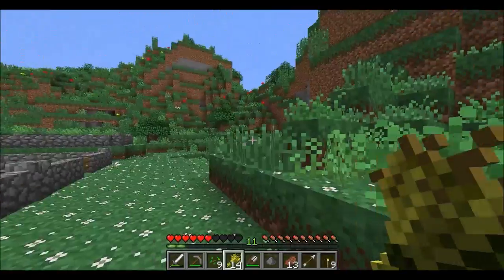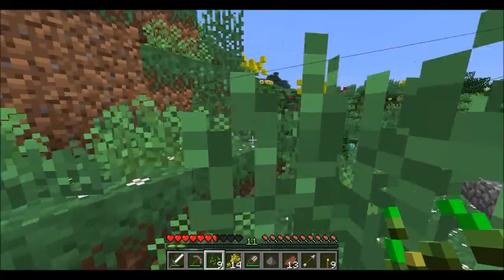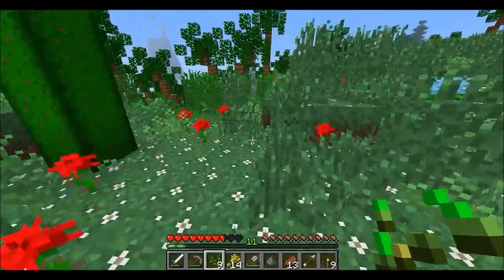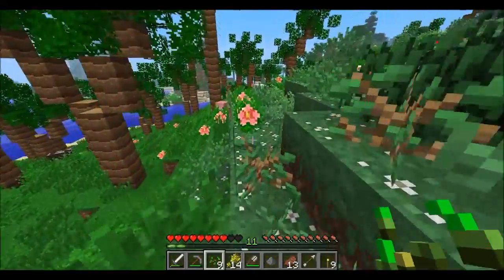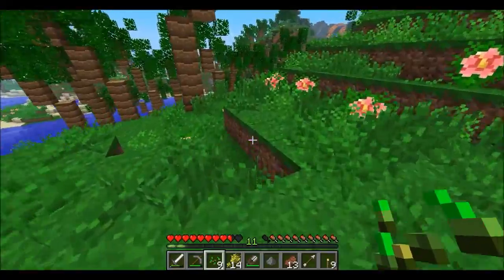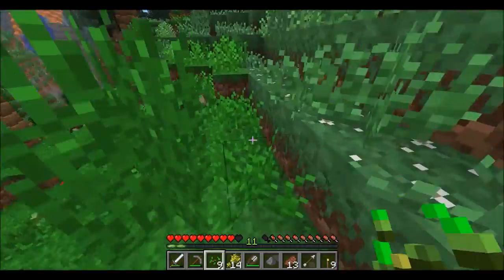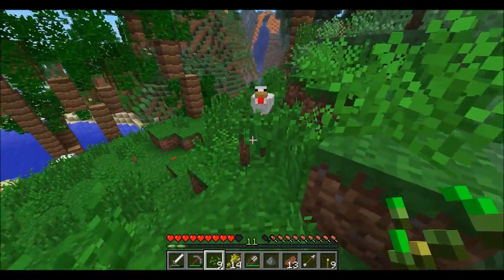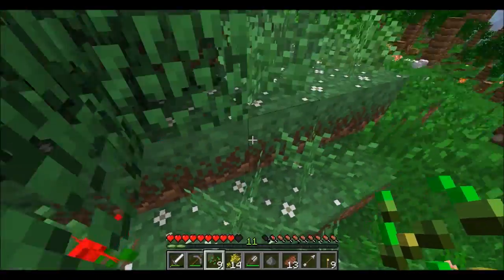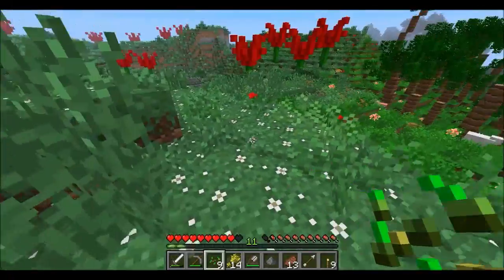Let's go find ourselves another chicken. I think it's really hard to find mobs naturally spawning in this area because of all the weeds - I honestly feel like that's the case. There's so much coverage that it's hard for them to spawn because I think they're just supposed to spawn on flat land. Oh here we go, here's another chicken! Come on chicken, don't be a chicken and just follow me. That's a good chicken!